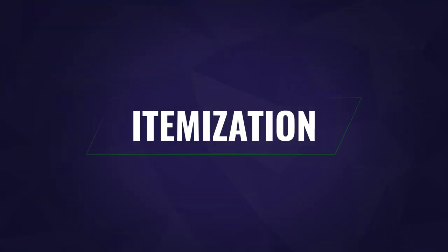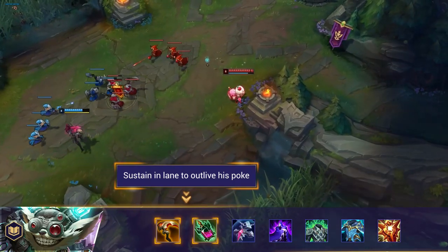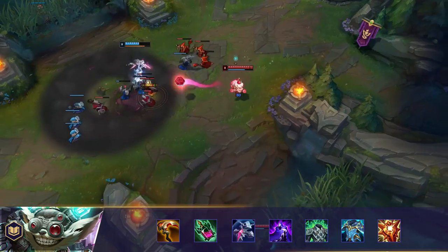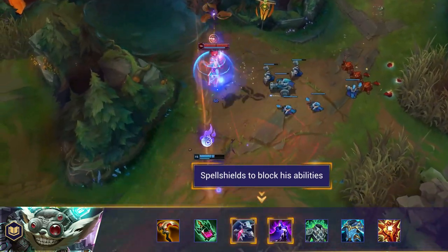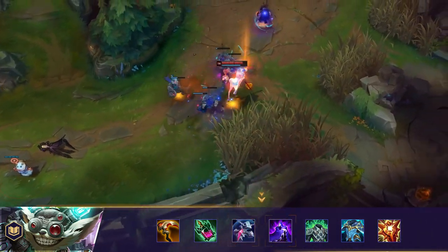Let's take a look at some of the items you can build against Ziggs. For sustain in lane, an early Vampiric Scepter or a Corrupting Potion can definitely help you out when laning against Ziggs' annoying harass. Banshee's Veil or Edge of Night are fantastic against Ziggs, as the spell shield can easily prevent a huge chunk of damage from him, or potentially the knockback from his W.